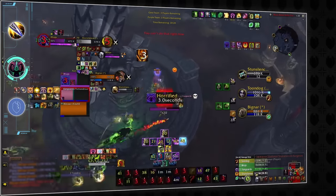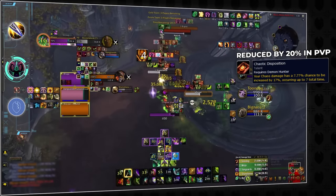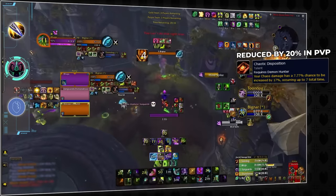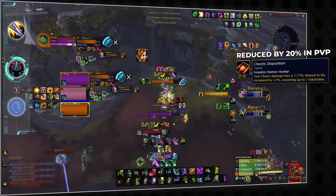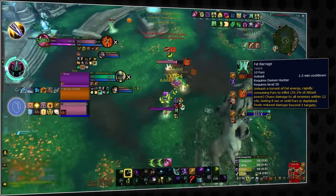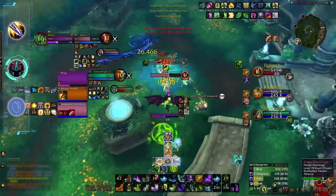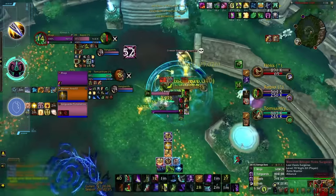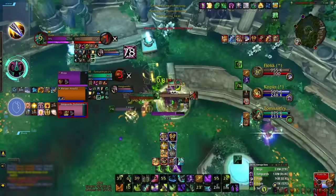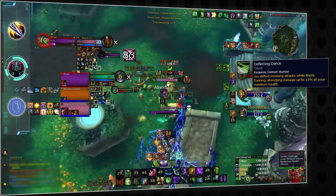Another ability making demon hunters so powerful is their new talent Chaotic Disposition, which gives any of their chaos abilities a 7.77% chance to multi-strike for 17% of its damage 7 times. This can have disastrous effects, as it means they can potentially global you from half health with a ton of different buttons. As well as Fel Barrage being made into a cooldown that spends Fury to deal huge damage — you definitely want to be tracking this one. Not to mention that demon hunters now have a 2 minute Metamorphosis, allowing them to get 2 uses of it in a solo shuffle. And if they don't need to take Mortal Strike, they can take Deflecting Dance instead, giving them a 15% shield every time they Blade Dance.